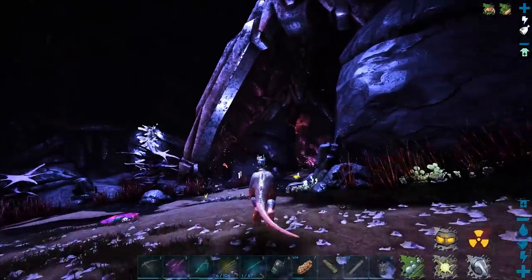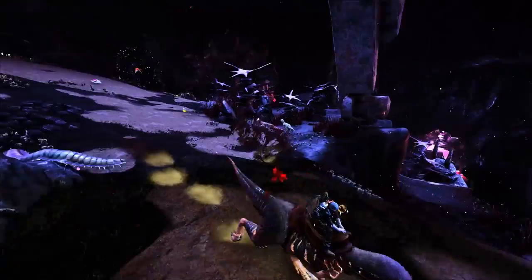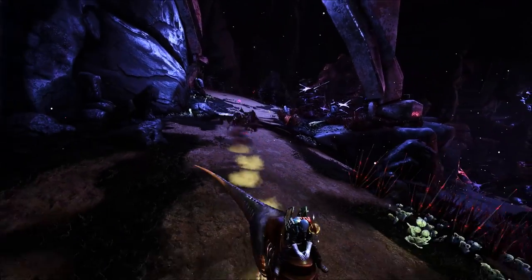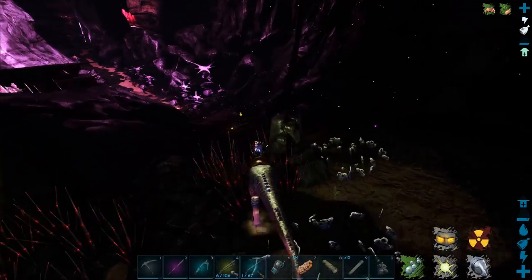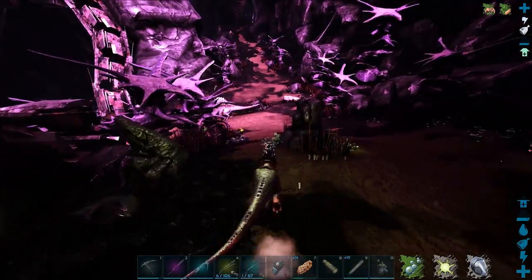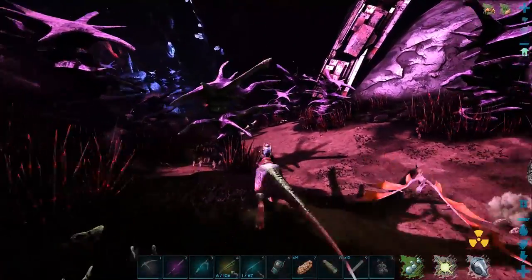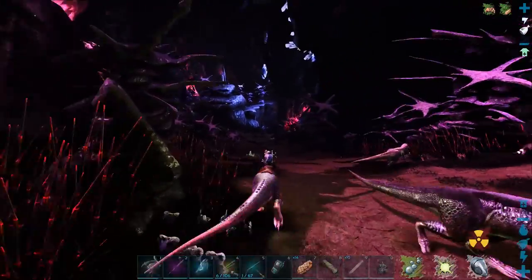From here we want to head in this direction - pretty much follow this spine, these giant vertebrae from whatever machine they were building. We've got some badness on our back here, but we're going to walk all the way down. There's a spino here, so just follow the spine and walk through pretty much everything.